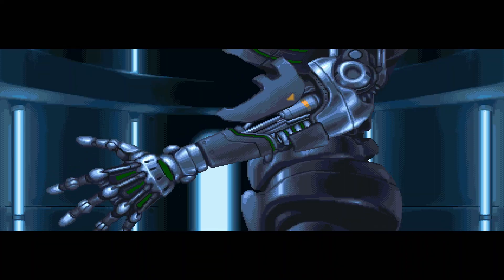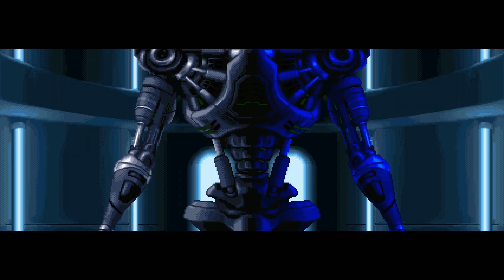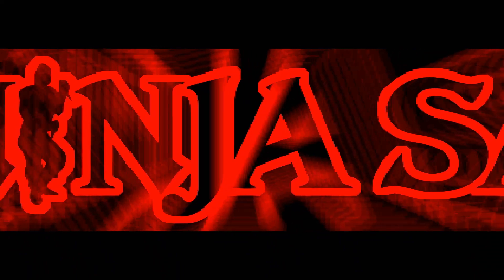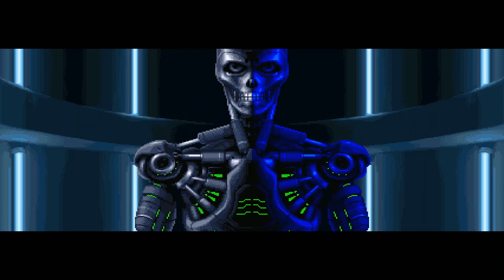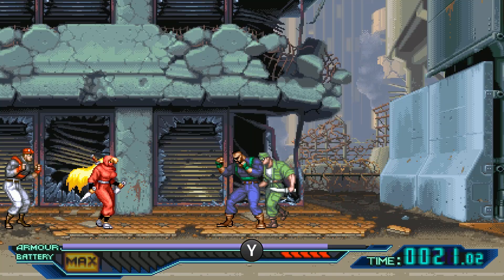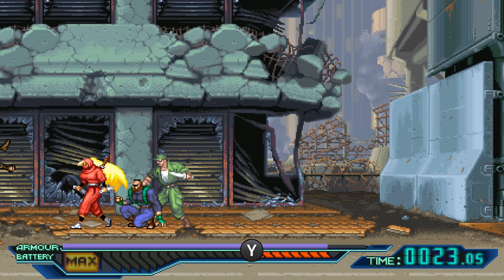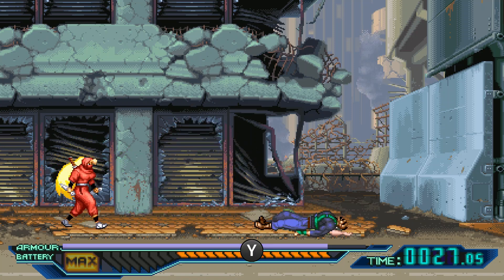You play as these ninja saviors who have very unique attacks to themselves, but to use them, you'll need some of this ever-filling meter that you constantly decide if it's worth it to use now for some situational setups, or risk it all by saving it for an explosive payout. It's all up to you. We got our basic attack that's very snappy and has a little combo that ends with a finisher, if the enemy stays up till then anyways.